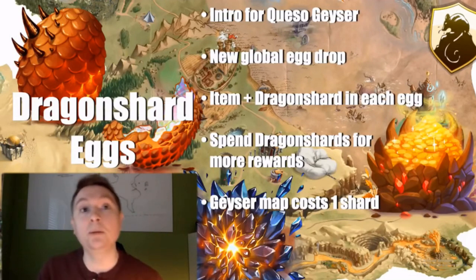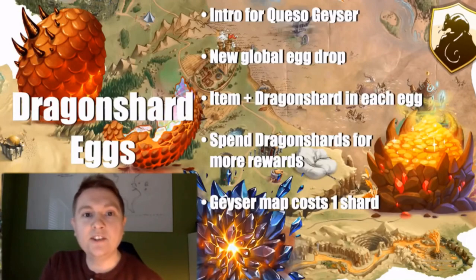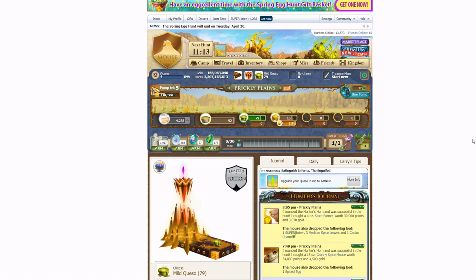That said, once the area is officially released, you'll be able to get the map piece for Gold and Nachor from the Cartographer. So it's not like you'll miss out on the map piece, but you can save yourself some Gold and some Nachor.